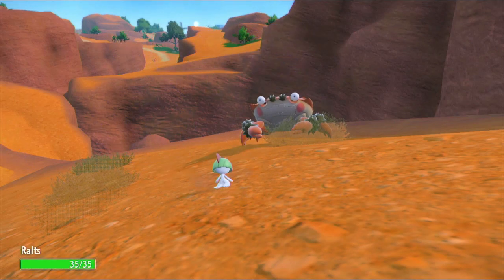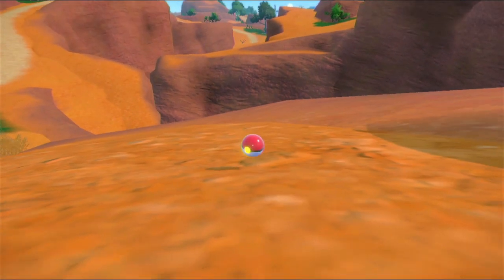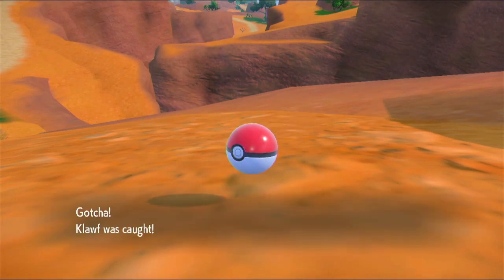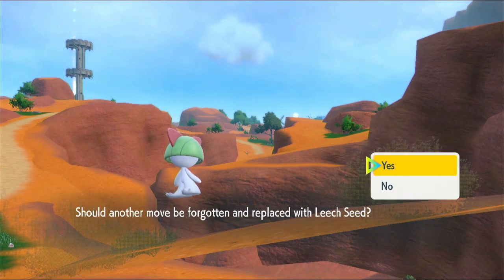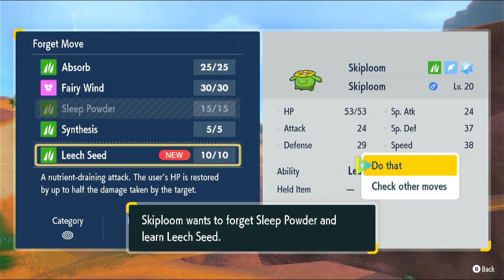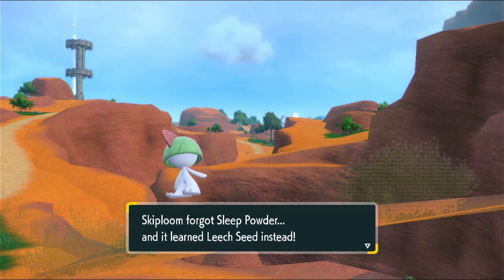I do believe we have a Pokemon that actually evolves by walking a lot, which is Pawmi - so I might actually have it out so I can walk around. Although there's apparently a way to have it walk on its own at one of the Pokestops if you stand on top of it with Pawmi on the ground. Skiploom wants to learn Leech Seed - that sounds like a good move. It wants to forget Sleep Powder. It is nice to be able to put things to sleep, but I'm just going to take the recommendation because I think it makes sense.